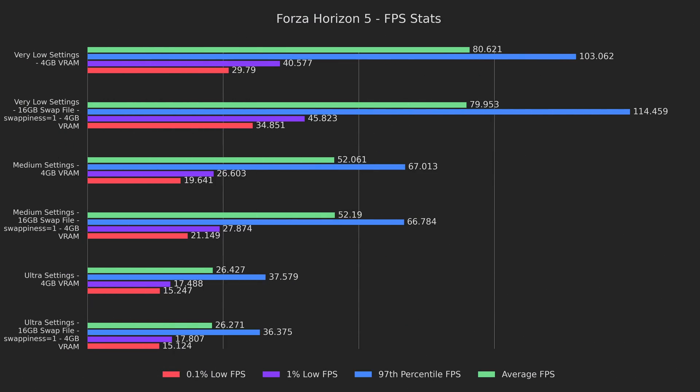After that amazing performance boost, I wanted to see what the swap fixes would bring to the table. Needless to say, I was not disappointed. Averages are all within margin of error, but the 97th percentile on very low was raised by 11% to an absolutely insane 114.5 frames per second. The 0.1% lows and 1% lows are 17% and 3% higher on the very low preset. If the VRAM fix gave us buttery gameplay, both of them together gave us the entire Julia Child. As we go up the presets, medium only gets a bump to lows at 8% and 9%, but that's still nothing to scoff at. The one outlier was the 97th percentile on Ultra, with a 3% lower result after the swap fix — though I don't think anyone would actually play on that preset because of how low the averages are.